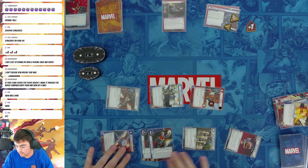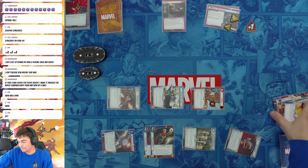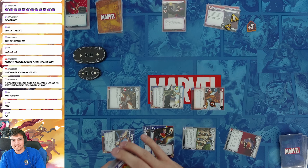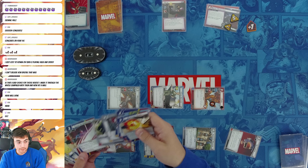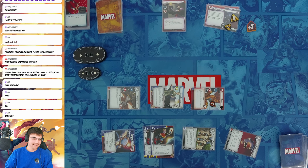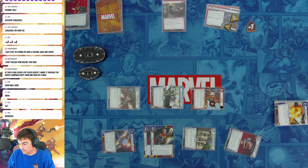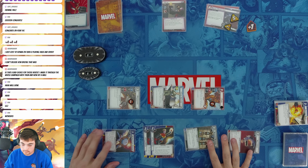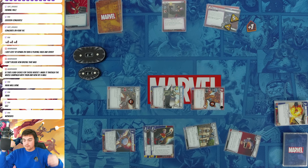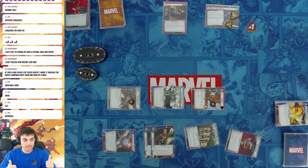Whoa, that was really close — way harder than I was expecting it to be. Tenacity for the win, actually — Tenacity made the difference there. One could argue that an Uppercut would have been better, but it worked. I found my way out. So Captain Marvel is victorious with the pre-con aggression deck against Claw on Expert mode, getting a Masters of Evil minion at the beginning and not getting particularly lucky. So yeah, that was really fun. Like and subscribe — I'd appreciate it. See you next time. Stay thirsty.